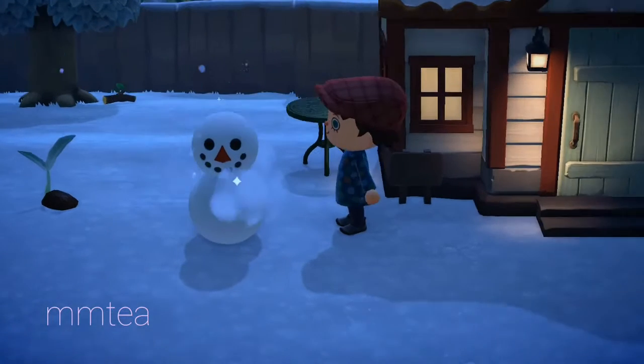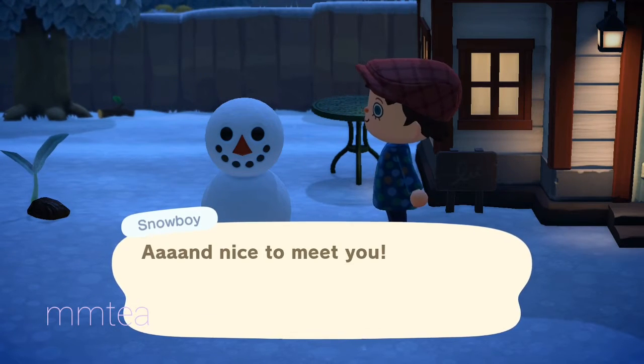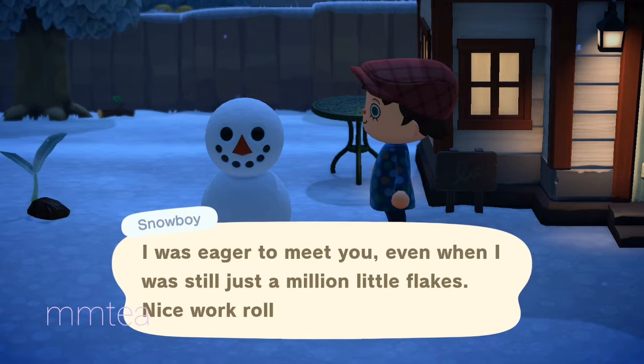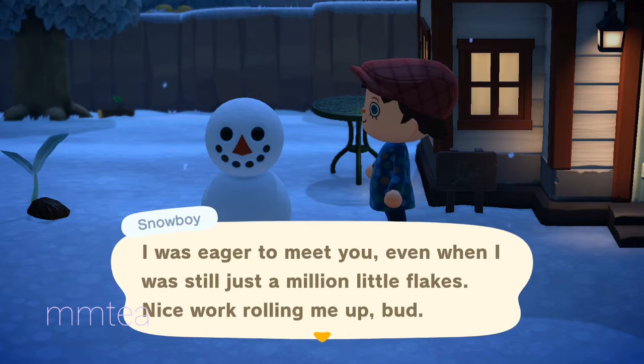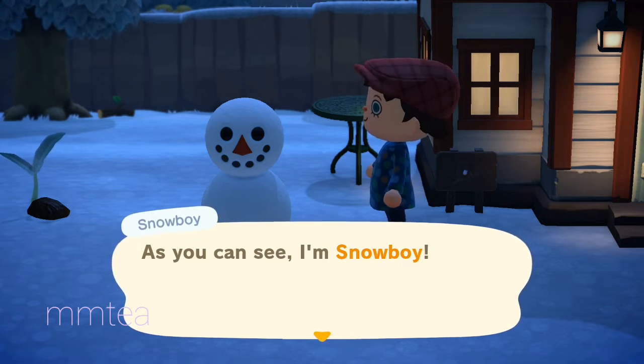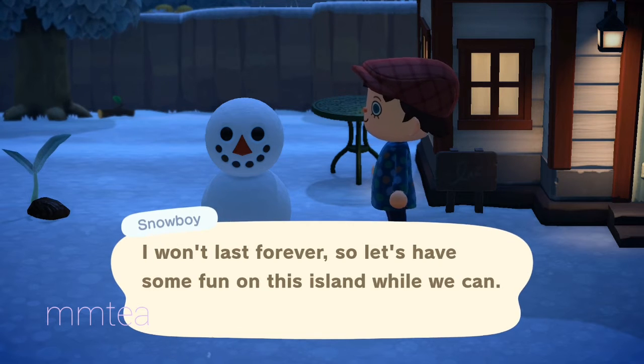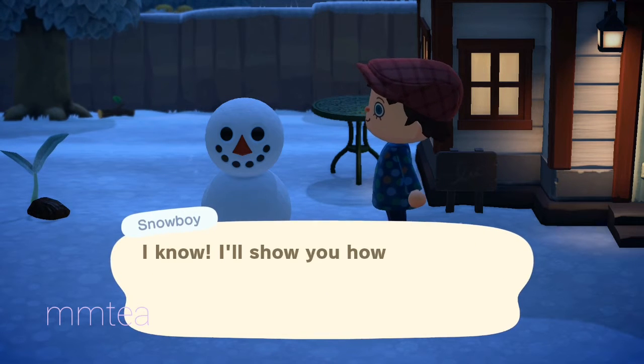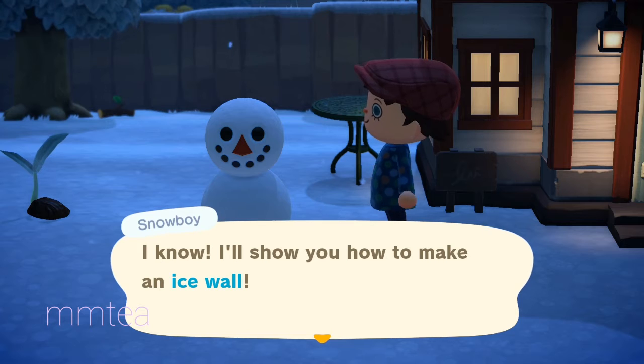So now what we're gonna do — I press the small ball and right away it says 'nice to meet you finally.' So it's a Snow Boy! He's eager to meet you. As you can see, he says 'I'm a Snow Boy, I won't last so I'm gonna have fun on this island.' He gives me a DIY recipe and how to make an ice wall.